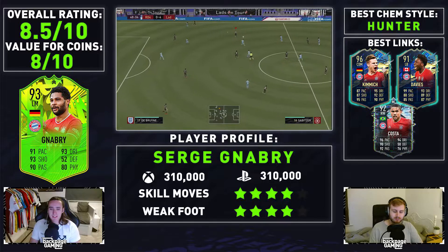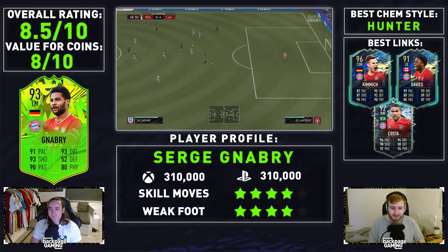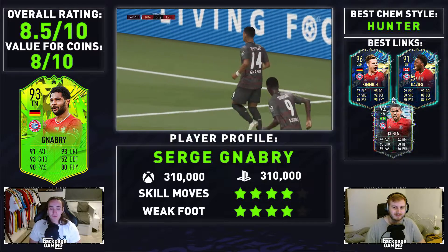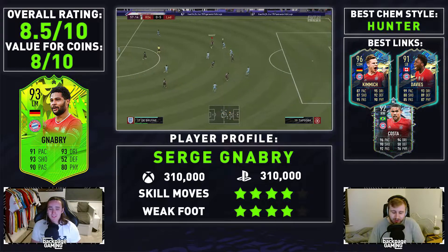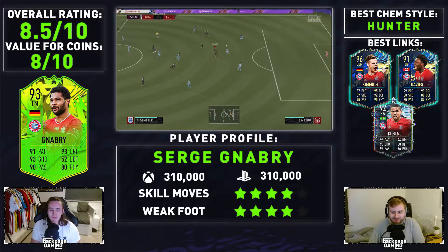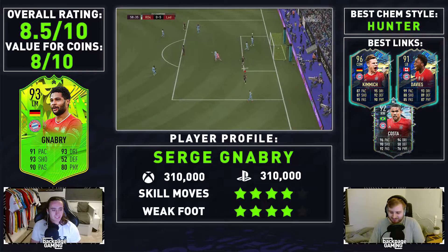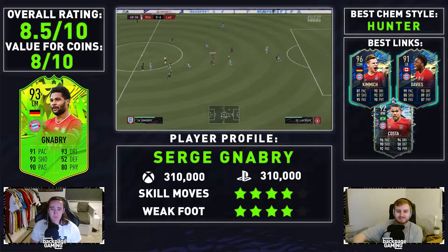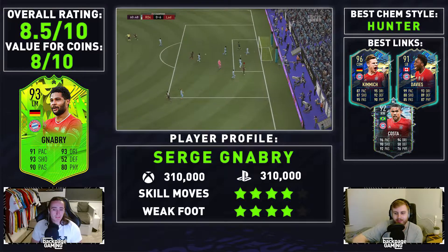For links I've gone for Kimmich - Red Kimmich. Sam hates him, we love him. Also Alphonso Davies - Team of the Season, Team of the Year, take your pick. Both phenomenal, best left player in the game. And then Douglas Costa, obviously Sam loves him - best player in the game, he says. For chem style, I went for Hunter. I think it's the option to get the sprint speed up, you have to do it. Just a good card in general. Give him a go if you've got a German team - he's very easy to get in.